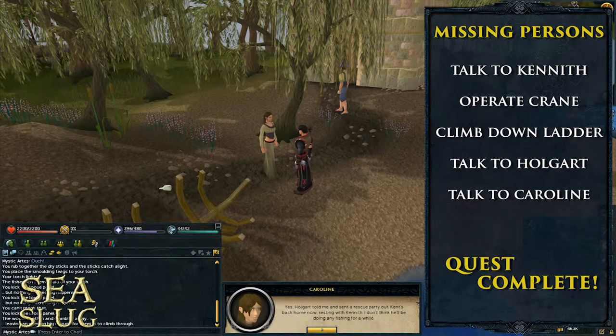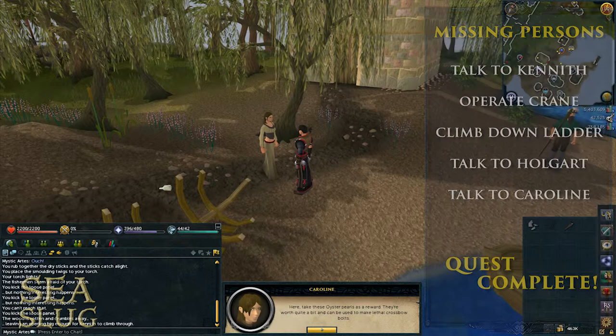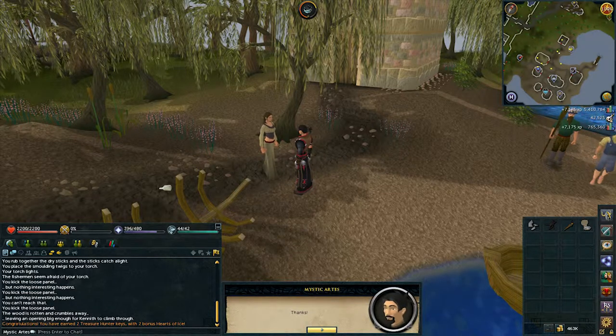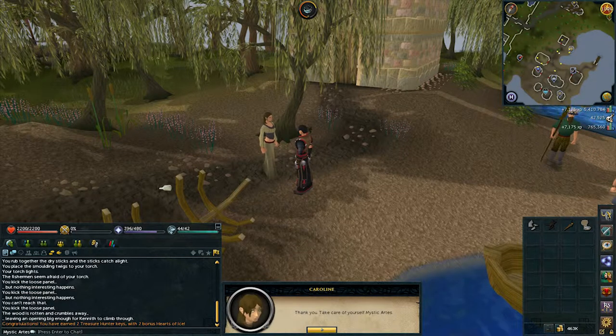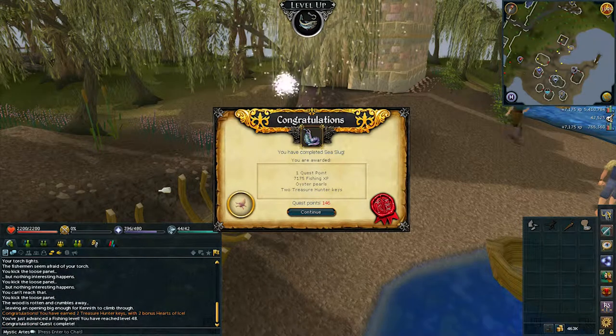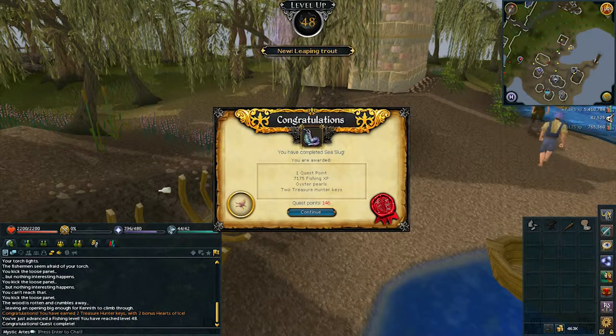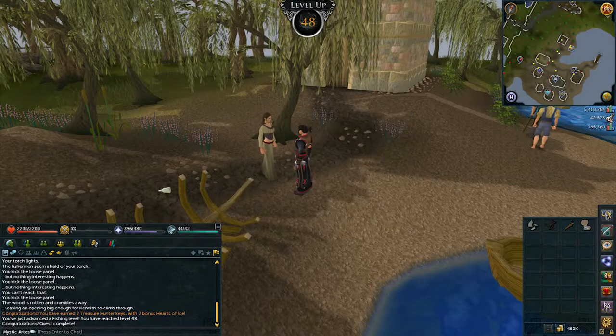Head on down the ladder and talk to Holgart and he'll take you back to Witchaven. Then just talk to Caroline and that'll be quest complete. For this quest you'll receive one quest point, 7,175 Fishing experience, some oyster pearls which you can craft into pearl-tipped bolts, and two treasure hunter keys. That's all for this guide — see you guys next time, have a nice day.